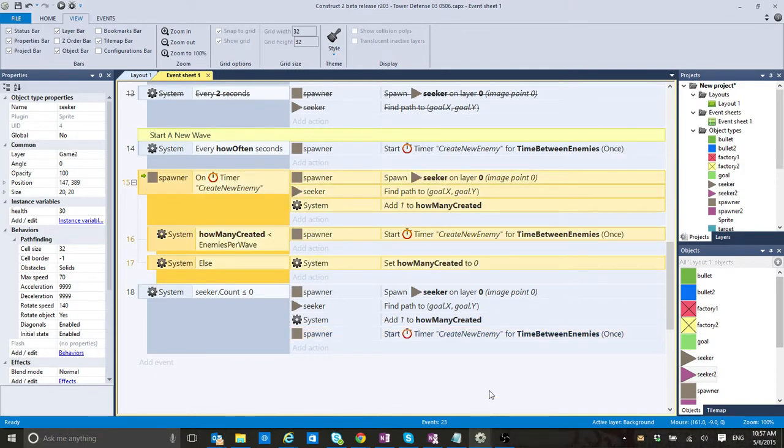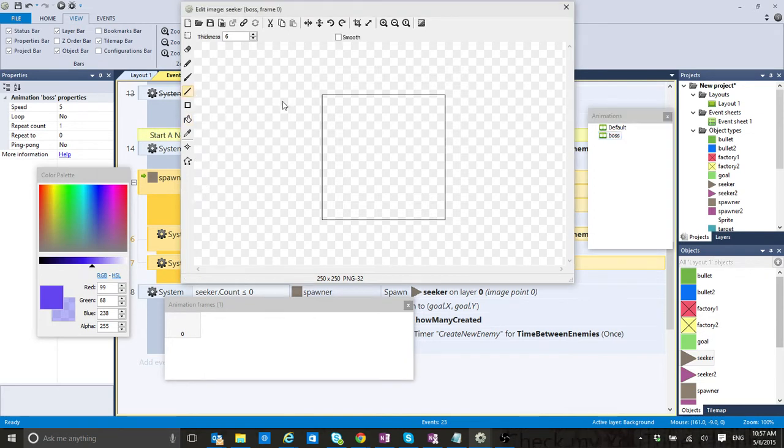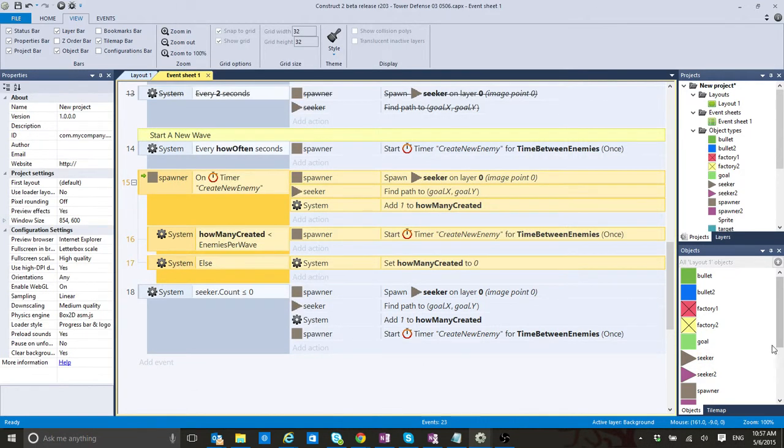Now what I would like to do — which I failed in the previous video — is create a new enemy. The first thing I'm going to do is make it look different using animations. I'm just going to call it 'boss'. In the previous video I was calling it 'boss one' and then I wasn't able to find that animation. I'm going to make it look different from our normal enemies, though even if it looks different it doesn't mean it's going to act differently — we'll get back to that in a second.